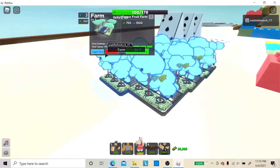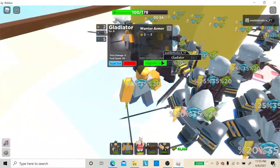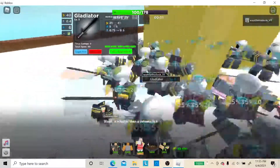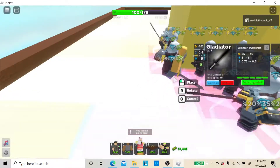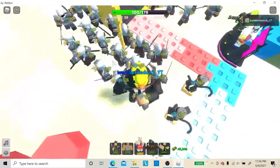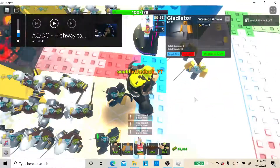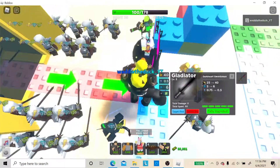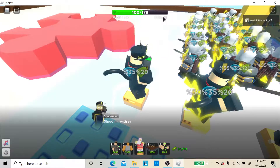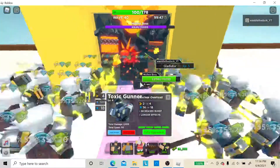Once you reach the 42 tower limit, sell your farms, change your loadout, and make sure gladiators are in the DJ's range, then shovel stack them. Make sure the toxic gunner targets the molten cut and the molten boss.